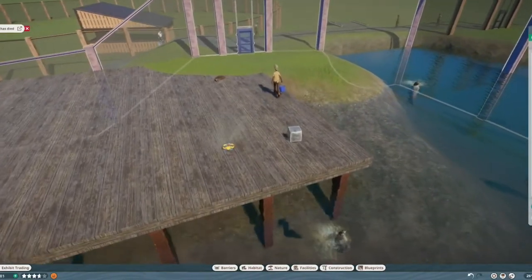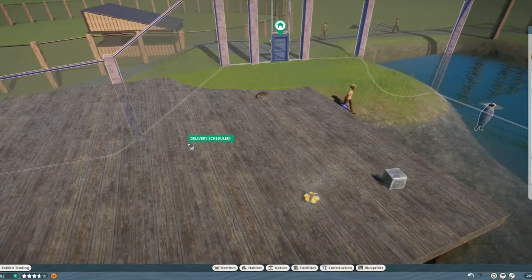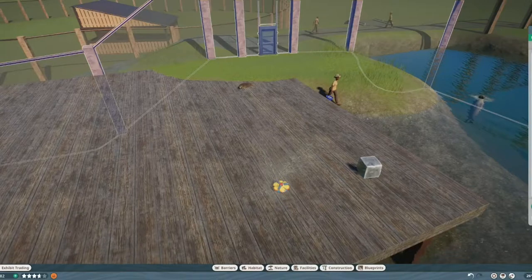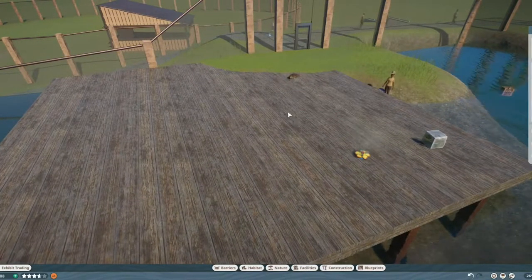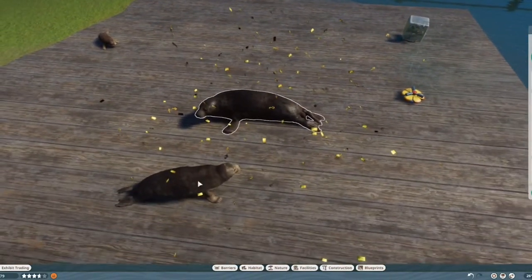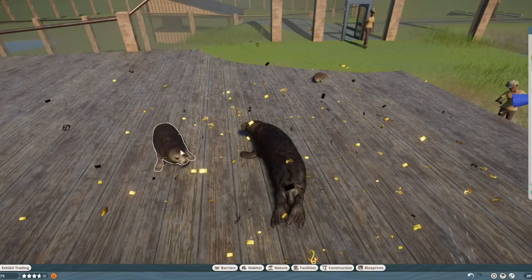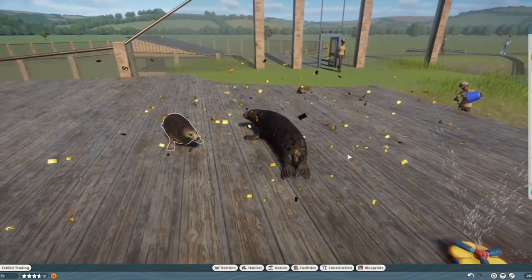I would start by bringing up the male harbor seal and the male gray seal that we already have in the game, just so you can compare. There you can see the biggest difference between them — this is still a male, but the gray seal is way bigger. I do believe the harbor seal female is even smaller, so if you want a seal and you think the gray seal is a little too big, you could go for the harbor seal instead.